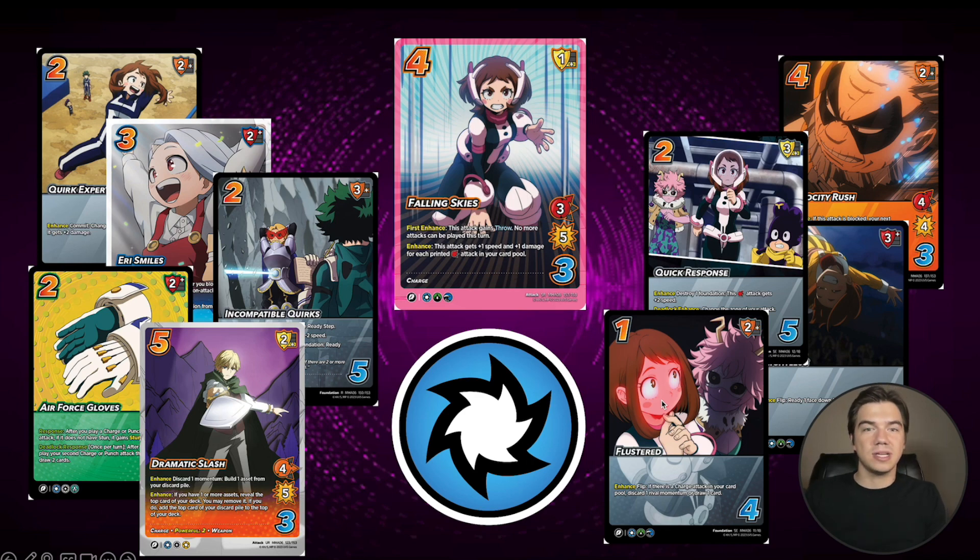We get Waitlist to ready a face down as a 1-diff foundation. We get Flustered, which I think is just an incredible spam foundation — if we have a charge attack in our card pool, which we always will, we can either flip to discard a rival's momentum or to draw a card. Jiro loves flip to draw because she can look at the top two cards of her deck, put the attack on top, foundation on bottom, flip a foundation, and draw that attack. Or if you're playing someone who's really dependent on their momentum, you can flip to make them discard — you get to selectively discard it. Very, very versatile card. Love Flustered.